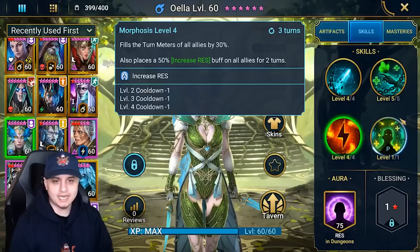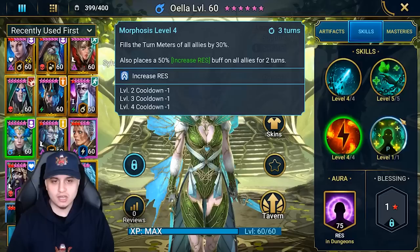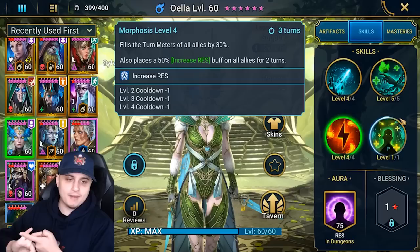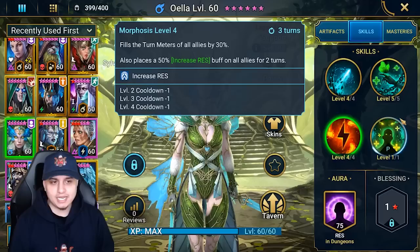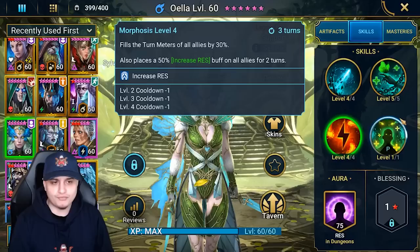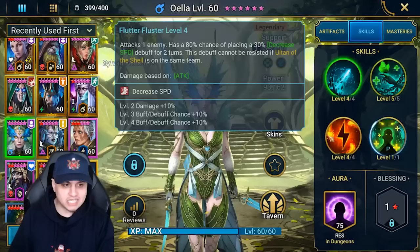Her A3, 'Morphosis,' fills this champion's turn meter and all allies' by 30% and places a 50% increased resistance buff on all allies for two turns — very strong, on par with Arbiter, enabling double turn meter compositions in Arena, Iron Twins Fortress, and Hydra. The three key areas where increased resistance shines are Hydra, Iron Twins Fortress, and Arena, though it doesn't guarantee the Head of Mischief won't strip buffs unless your champions have solid base resistance. With good resistance, you place the increased resistance, lead into the A2 to extend buffs, then apply decreased speed — a nice balanced rhythm.